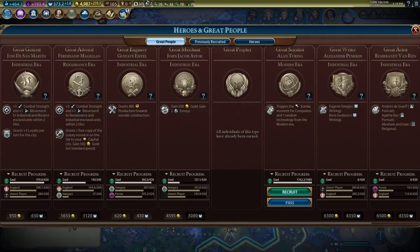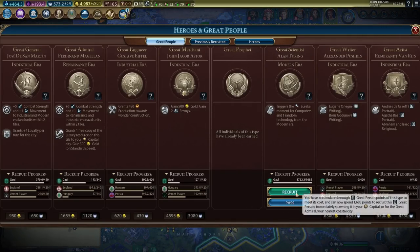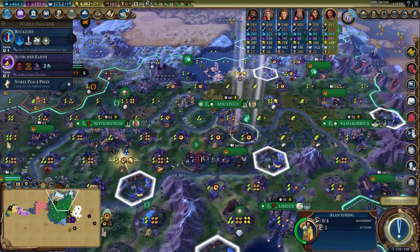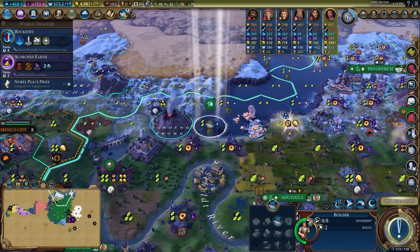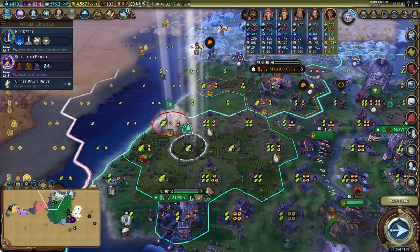In terms of great scientists, I saw that Alan Turing was available to recruit, and I totally forgot about Albert Einstein, so I recruited Alan Turing. Unfortunately, the next one up was Albert Einstein, so I missed out on him. Be more diligent than me and look out for Albert Einstein in the later stages of the game.